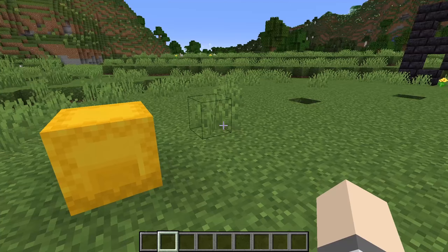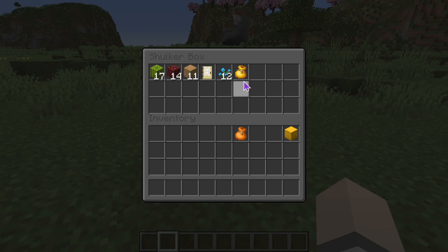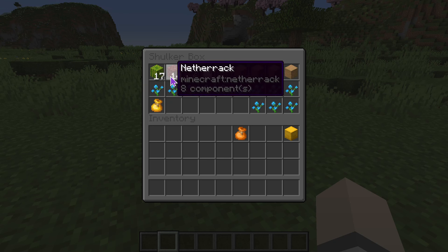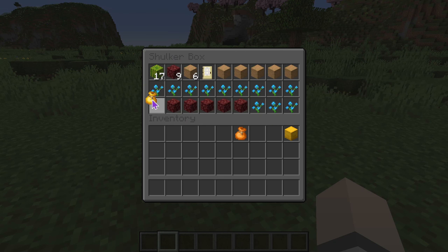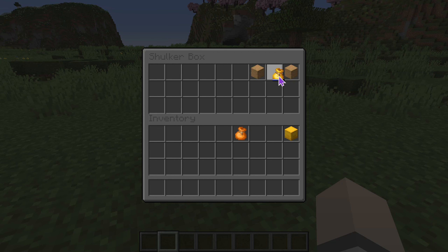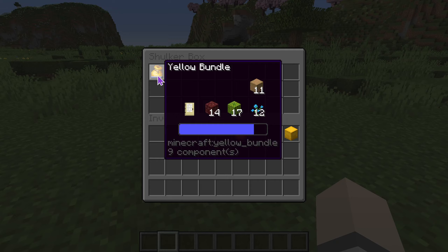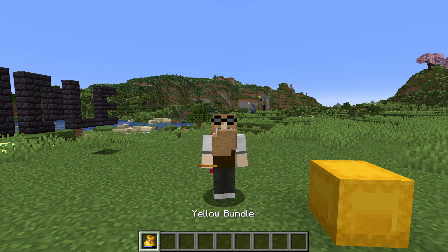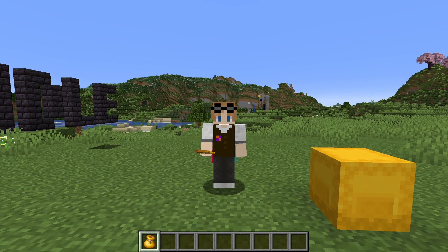One of the greatest things a bundle can do — if you take this shulker box here, imagine this is full of other items. You have a full shulker box and a full inventory. Well, you just do this — you take this — and you have it saved. I can fill the shulker up again and have a wonderful time. Easy as can be.